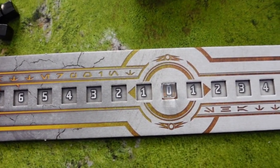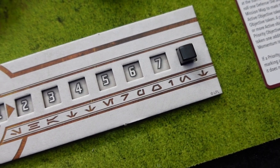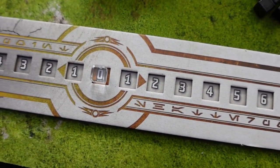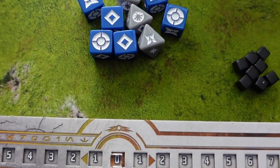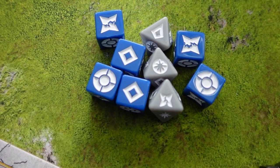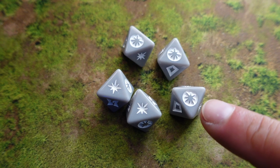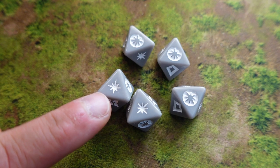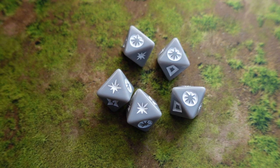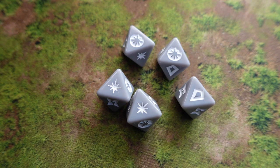We also need to set up the struggle tracker. Each player places one momentum cube — the black one — at the furthest square from the center, number eight. The see-through cube goes in the middle at zero. To determine first player, both players roll five attack dice. The player with the most critical results goes first. Ties are broken by the most strike results, then most attack expertise results, and if still tied, reroll.